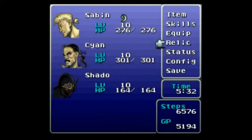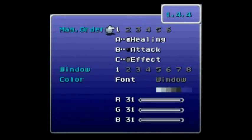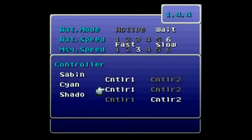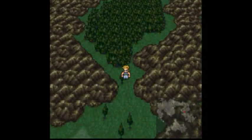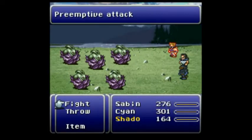And one last adjustment to make. Equip. Skills. Item. Save. Config. And Cyan's got to be player number two. Alright, now I should be set up for this fight, if I make it there, which I should.